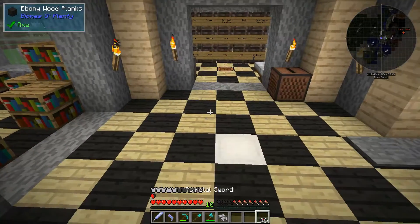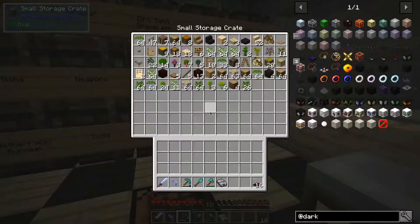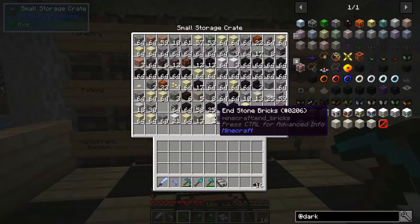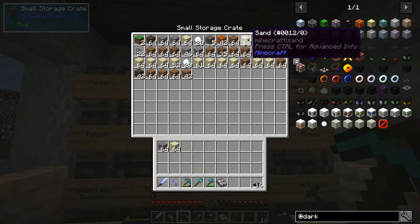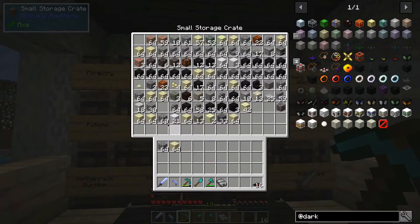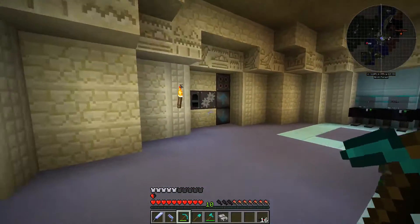We've got the extreme vector plates, and these are, as the name would suggest, quite extreme — you saw I got quite the push there. So what we actually need to do is make some more glass. I have made a couple handy little machines downstairs, so let's grab two stacks of stone. We don't need too much glass, but we need to make sure we have grey dye for it as well, because that's the theme we're going with.